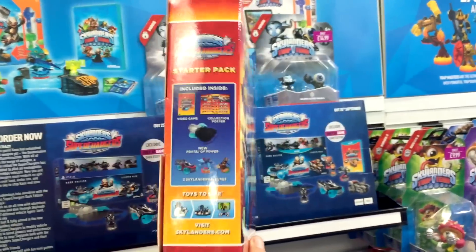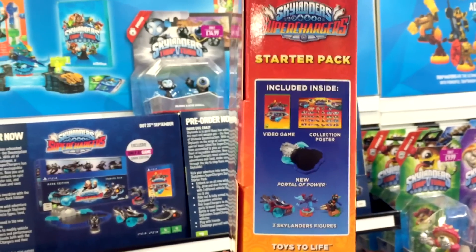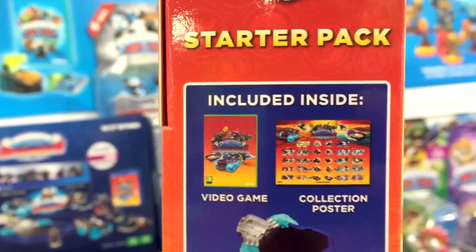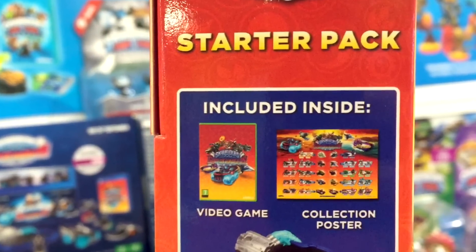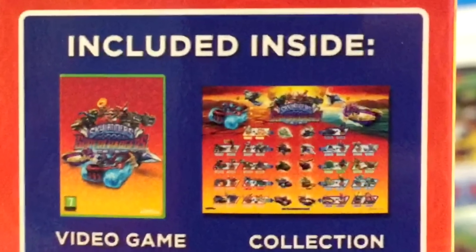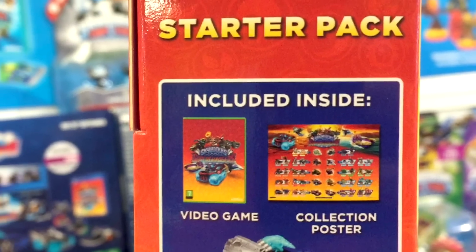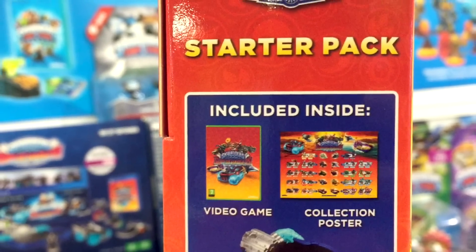First off, let's have a look at this pack - it's what you take to the counter to pre-order. On the back there's some real juicy bits, but first let's have a look at the side. On the left hand side you can see the starter pack - it talks about the poster, the video game, the portal, and the Skylanders. We tried getting really close for this poster but the image just isn't high enough resolution as it's printed on the box, but you can see there are spaces and tiny images there for each and every one of the 40 Skylander Superchargers in the game. Pretty standard stuff, so not too many surprises there.